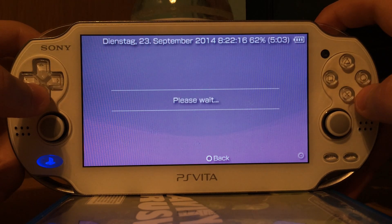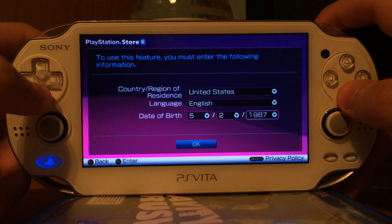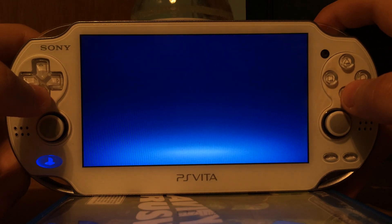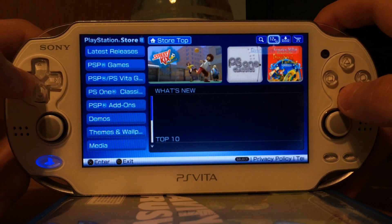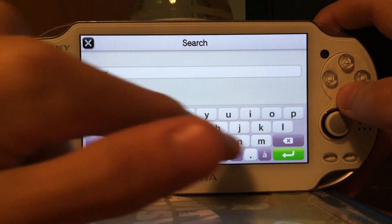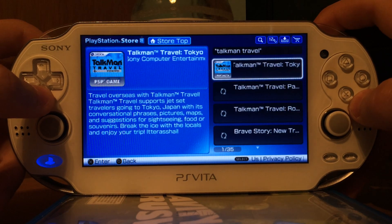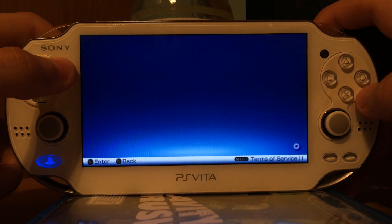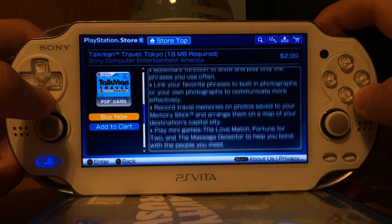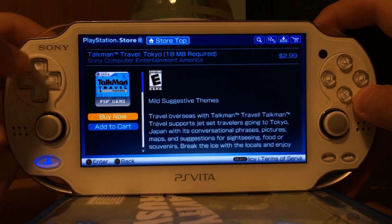I will show you the American store. There we go — United States English. Let's search for Talkman Travel. There it is: Talkman Travel Tokyo. If you get this game and you use the North American PlayStation Store, you can boot TN-V very, very fast. As you can see, the game is only 18 MB. It costs 3 dollars — so it's cheap, small, and fast. The perfect exploit game.